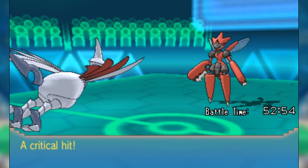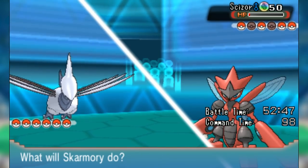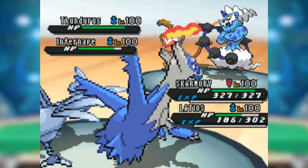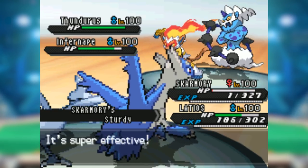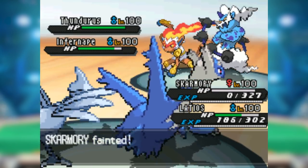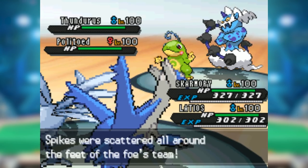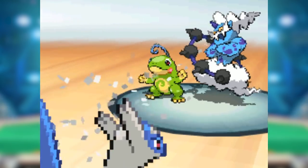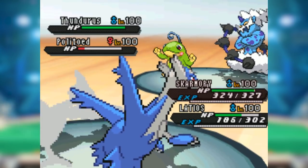Nothing does Skarmory's job as well as Skarmory itself — except maybe Ferrothorn — and with Defog added, that niche became even more specific. Notably, Skarmory was absent from VGC despite being excellent in singles. Being weak to Electric is very bad in VGC, where Discharge is everywhere and every generation features a strong Electric special attacker. Its slow play style of setting up and using Whirlwind simply doesn't work well in doubles, where it can easily be focused for a quick knockout. Entry hazards are also far less prominent in doubles due to reduced switching.